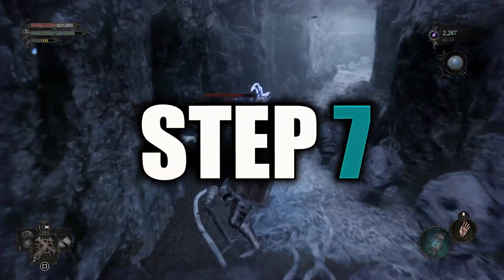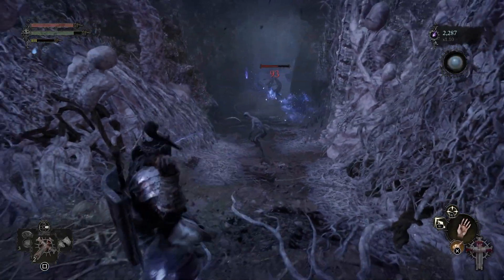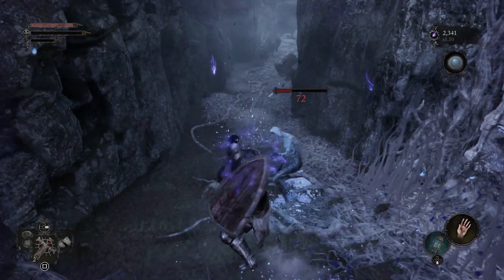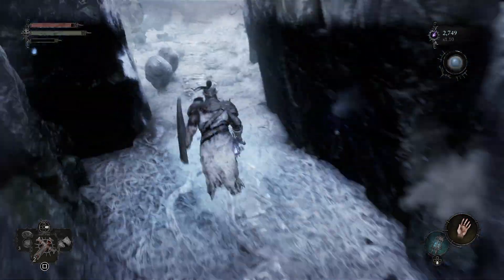Step seven. Now in front of you there's a bunch of gross egg things. Just start slapping them and loads of them will start hatching these weird looking guys. These guys are very easy to take down — you can even roll backwards and start throwing ranged attacks at them to clear them out quicker. Once you've cleared out the first lot, you'll realize the further down this narrow path you go, that even more will spawn.